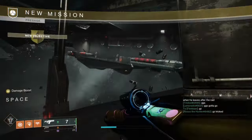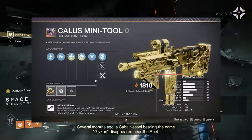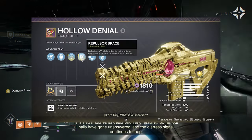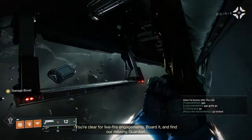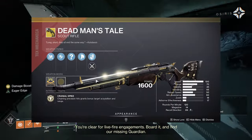Moving over into the exotic mission rotator, we have Presage again. The go-to weapons from here are the Calus Mini Tool with Incandescent and Unrelenting. The Holo Foil is a pretty good trace rifle that can roll with Repulsor Brace and Lead from Gold. The Drang is also dropping, so this one can roll with Wellspring and Incandescent. And of course, the exotic from here is the Dead Man's Tale.